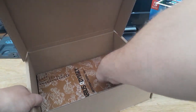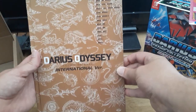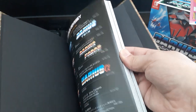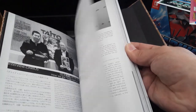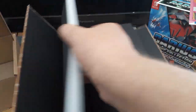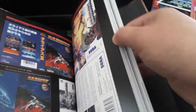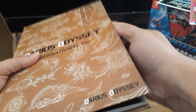Underneath that we have this Darius Gaiden marquee, quite a bit bigger than the other one. Underneath that there's a hardback book, so let's get that out and have a look. Darius Odyssey, international version. Artwork from the games, some text in English - that'll be worth reading. Design works, nice. I like the artwork. We've even got the European mask system artwork for Sagaia there - that's fantastic.